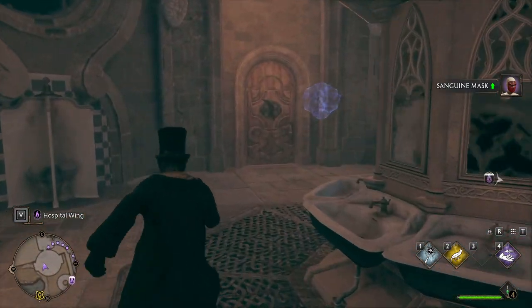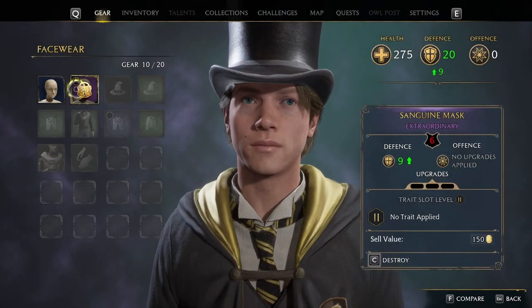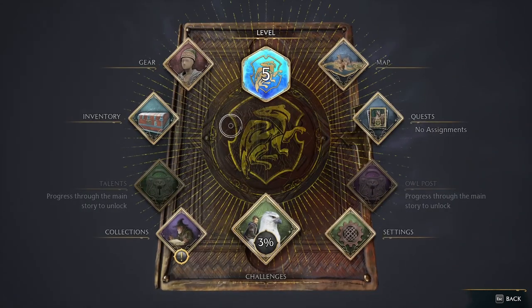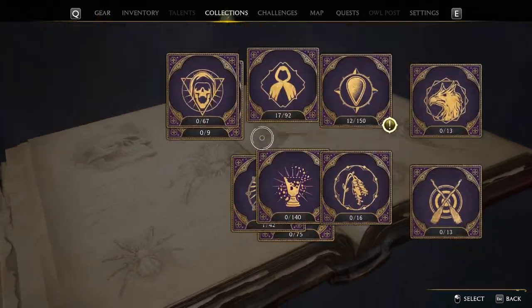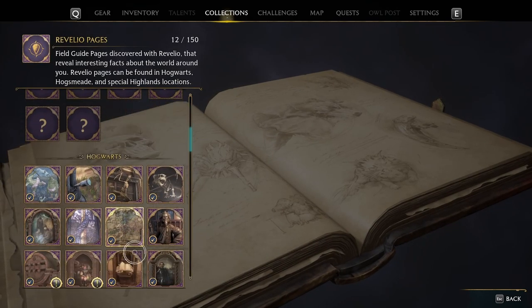Sanguine mask — let's put it on. Oh, I have to be level six. Okay, so I'm gonna hold off and open chests unless they're kind of required, or I might be locked out of that area.